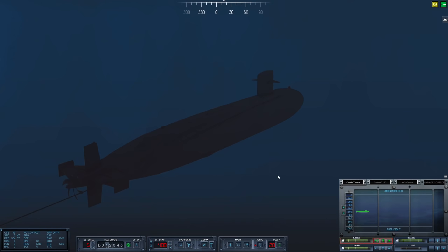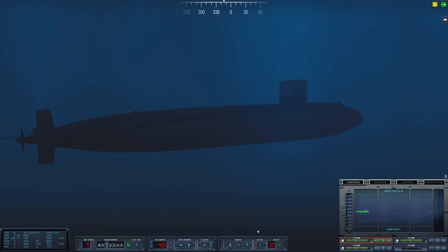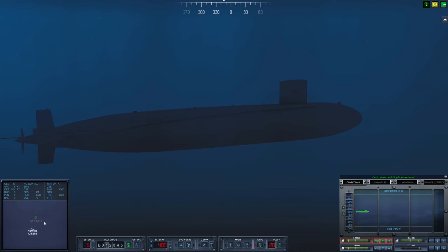We've been hunting around for this Victor 1 for quite a while now, and I think we are going to try to draw them out by going active for one, maybe two pings. Before we do this, let's set up tube number two as well — we want both torpedoes ready to rock and roll. I'm pretty confident in our ability to evade and get out of trouble, especially with this boat. So let's do it.